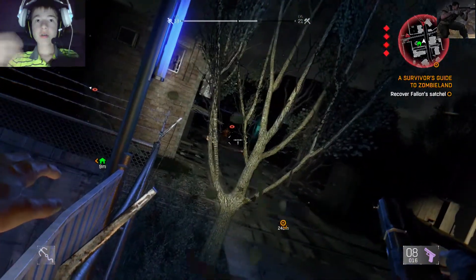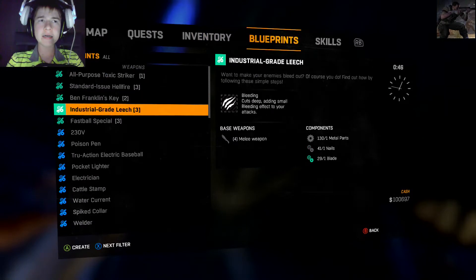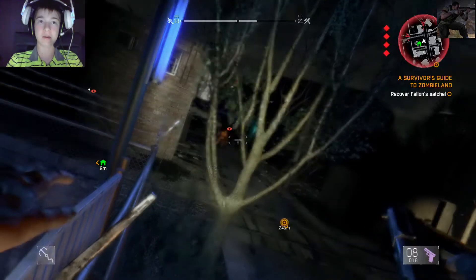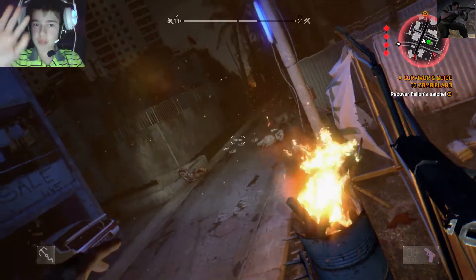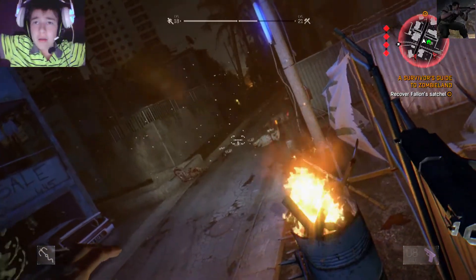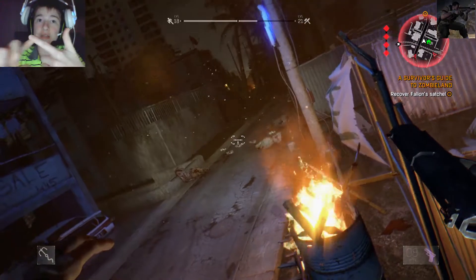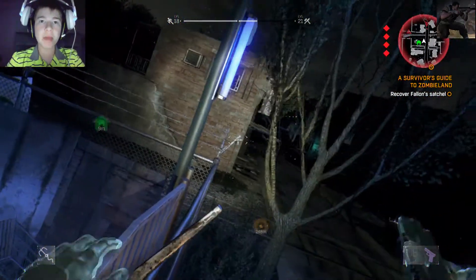I did get an easter egg off camera — it's called the Sick Bomb. It costs 30 underwater algae and I have no idea where to get that. I also found out that the parasuit — when you get it, you can actually craft more and more parasuits to stack it, so you can glide for longer. It's kind of like Super Mario. This really has to be the best game for easter eggs.